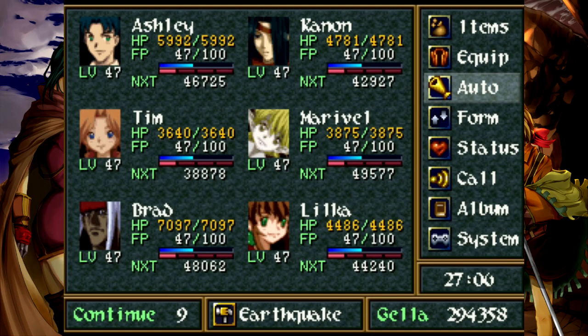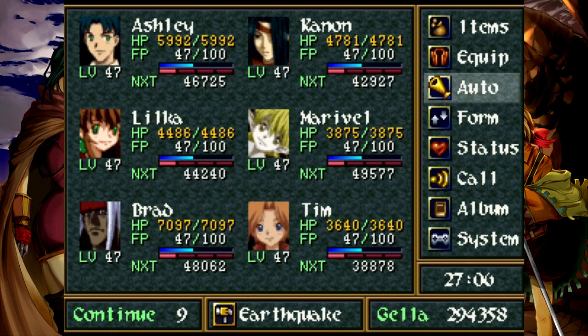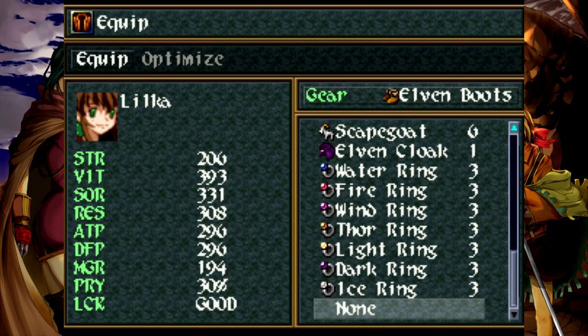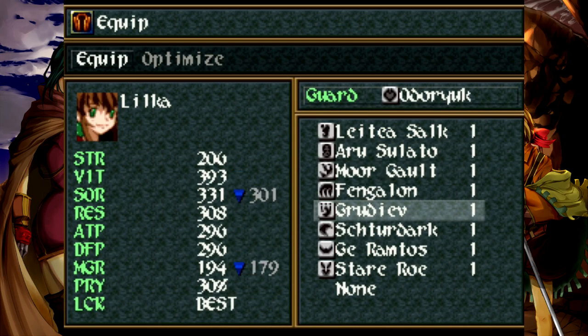Let's go ahead and adjust the party a bit here, because we effectively need someone with best luck, but not necessarily right away. I do want it because I'm going to need to steal something, so I'm just talking to you as well as Fengelon.